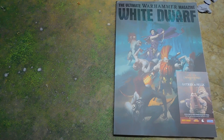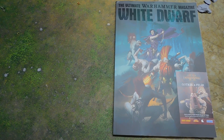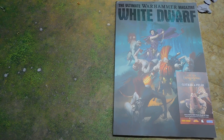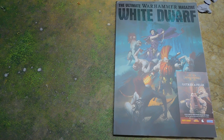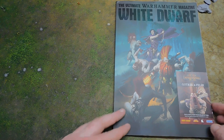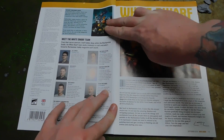Here it is - the latest September edition of White Dwarf is out, and very fittingly Gotrek is on the front. There is a code here for Gotrek and Felix in Total Warhammer 2. The first person to email me at the dark artisan 40k at gmail.com gets that code.